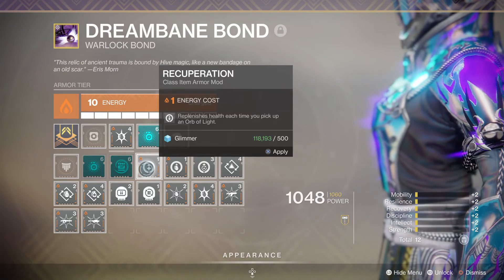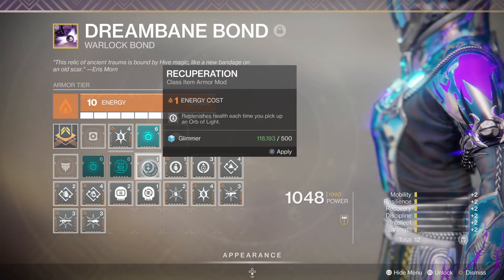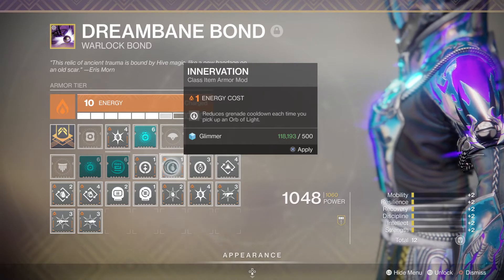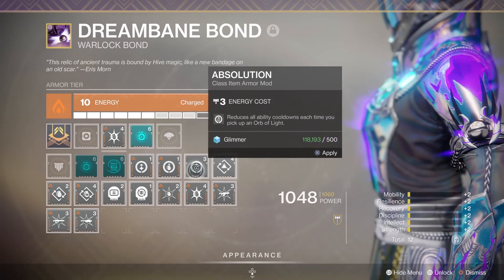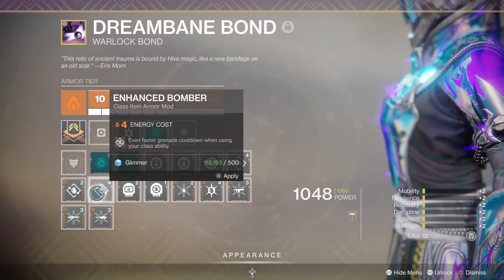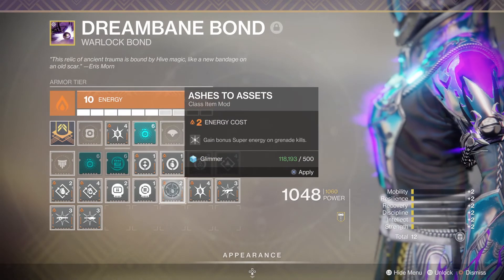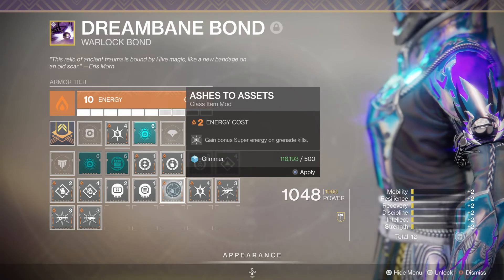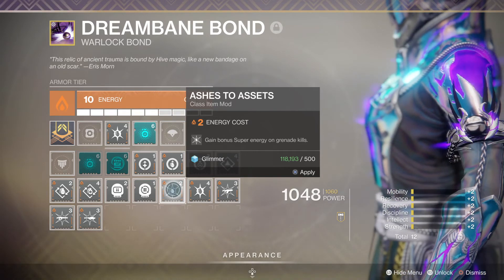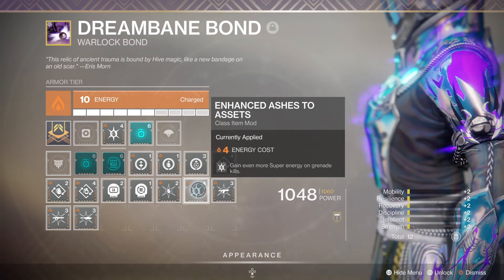Class mark, bond, and cape have specific mods - replenishes health each time you pick up an orb, grenade refund each time you pick up an orb of light, and so on. I don't use those too much. I more focus on things like this: even faster grenade cooldown when using your class ability. Because I like a lot of grenades on a warlock, I've got Ashes to Assets - gain bonus super energy on grenade kills. I've got the enhanced version of this.